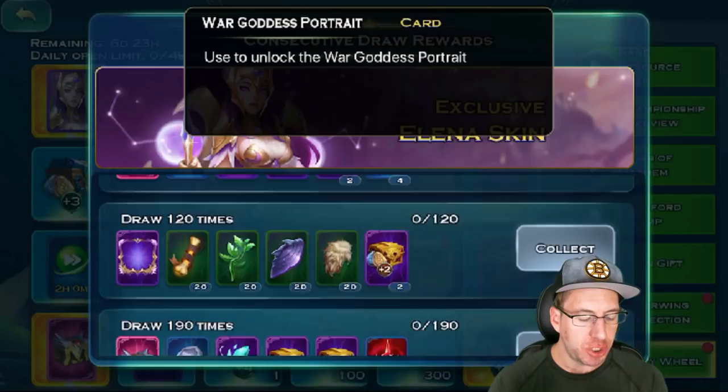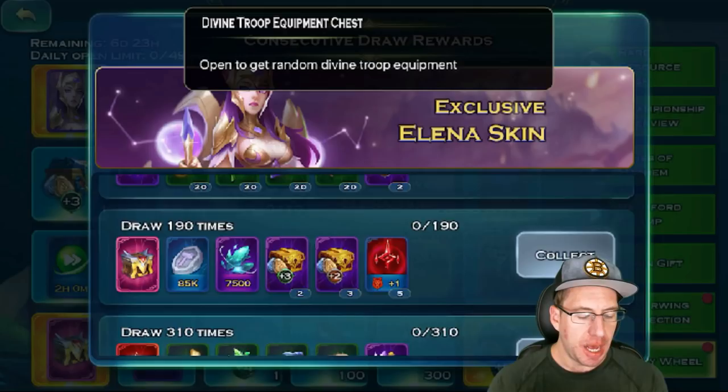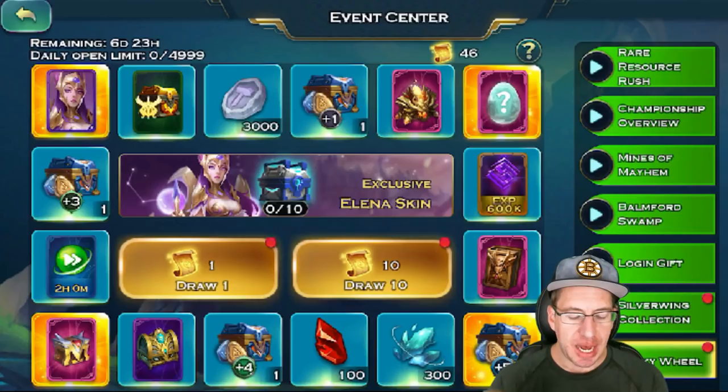At 120 spins, you can get a new Portrait and some Advanced Artifact Materials. 190 — this is how many we're doing, 190 maximum. This will offer more crafting stuff for your Troop Equipment. 310 offers a bunch more stuff and a Lucky Equipment Chest. And of course, 500 gets you Elena. Let's get ready and jump right on in.